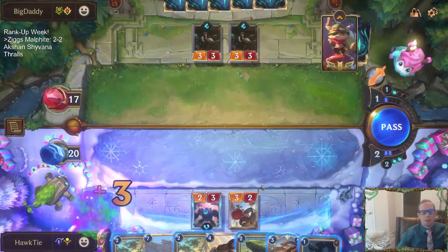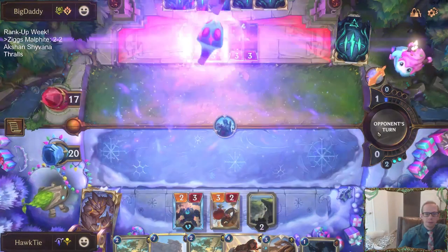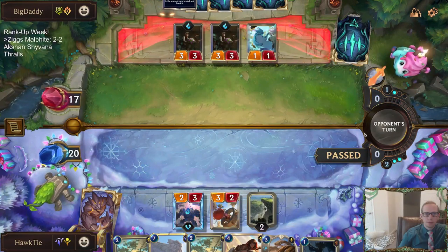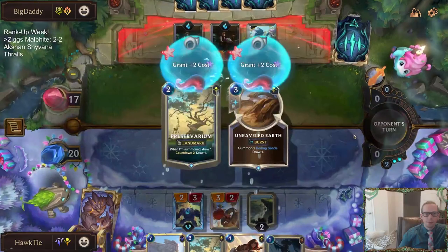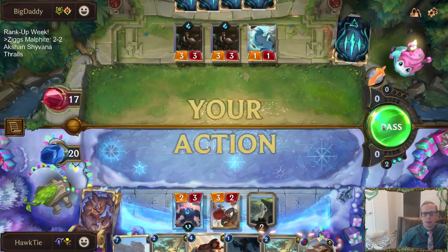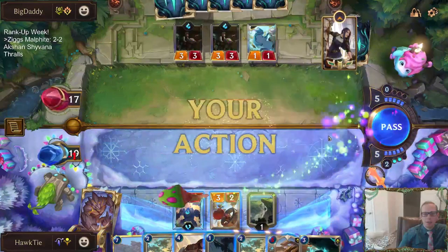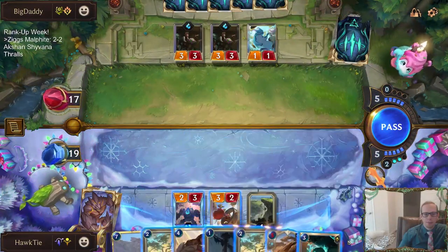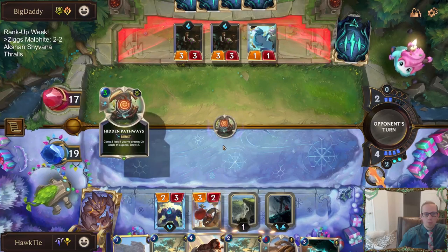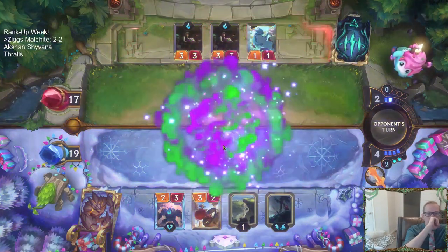Puffcat Peddler — best card in their deck and I've got two of them. Otterpus is so good. Stopping my Rock Fall Pass. Trinket Trade Puffcat Peddlers, so that's nice. Opponent is living the dream.